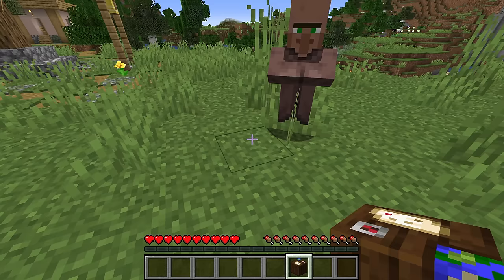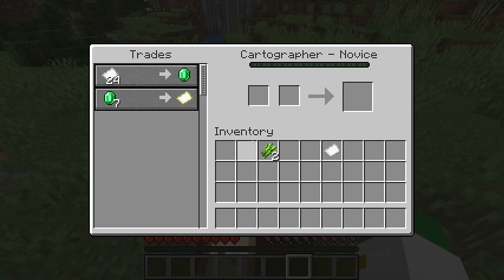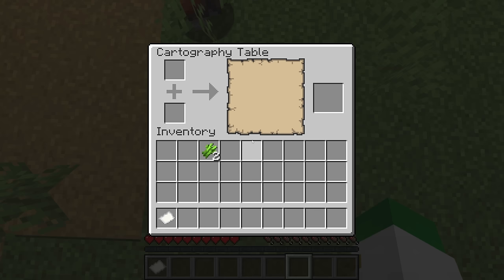This item only has two uses in the entire game. The first one is to give villagers a workstation — you can see this just turned the villager into a cartographer villager, which will basically sell you map-related items, as well as buying paper, and give you awesome things like woodland explorer maps, empty maps, and even banners. And of course, the biggest use with the cartography table is its functionality around maps.